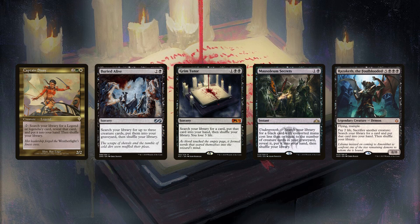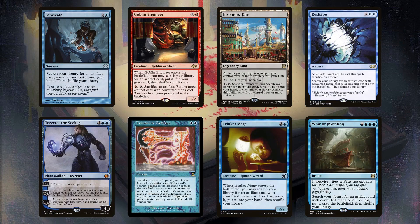Grim Tutor doesn't require any specific synergies, but it's also 3 mana and sorcery speed. It's the kind of card you add after testing and deciding, yeah, I really needed another tutor. Mausoleum Secrets sees play in decks that expect to have creatures in the yard, like Yawgmoth and Kroxa. Razaketh is technically a tutor, but it's really a win condition that warps the deck around it. These see the most play in low-color decks, and while there's a lot of overlap, there are some nuances to whether they make the cut.